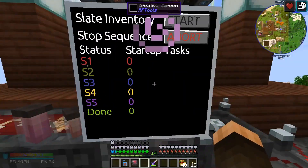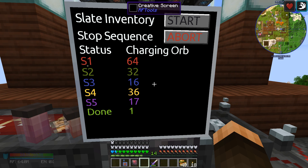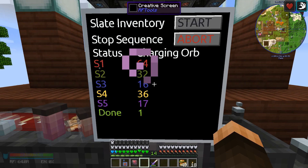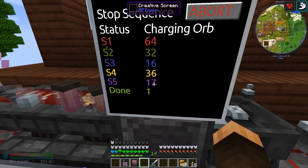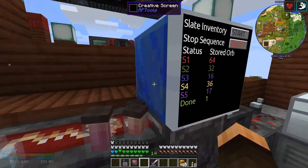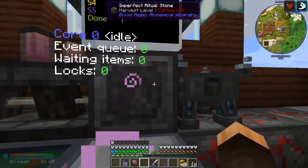If I push start, it's going to do a read. It initializes - there's a reason I do this, it's not efficient, but I do it. Initialize everything to zero. This is my count. I have it programmed specifically to want 64, 32, 16, 8, and 4. If it has less than those numbers, it will say hey, you do not have enough, and it will start crafting items. But in this case it didn't need to - it's full, it's happy.